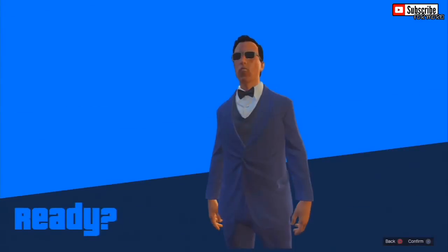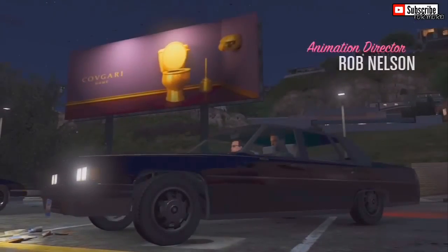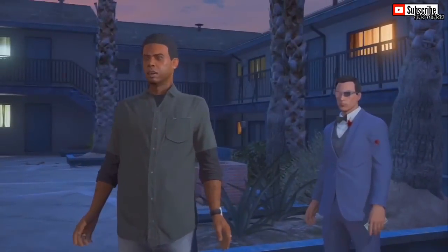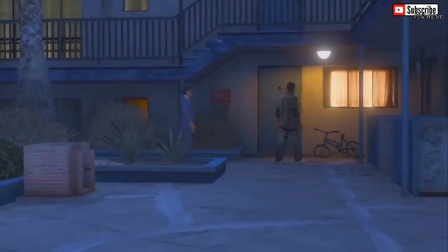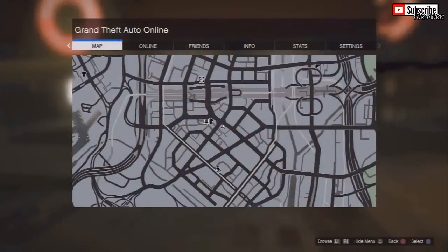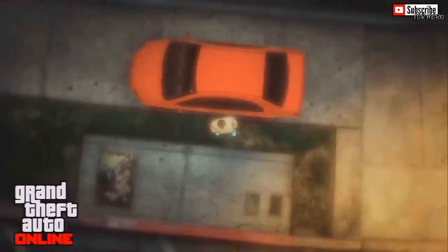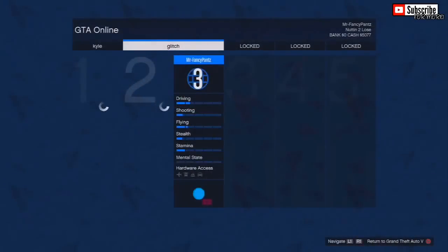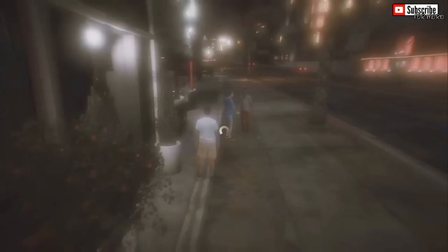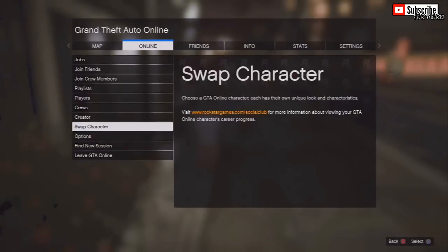Once you guys confirm these settings, you might get the option to skip the tutorial if you've already completed it before. As shown by the gameplay in the background, AllSilenced chose to do the tutorial — I'm not really sure whether this affects the glitch, but I'm pretty sure it doesn't. Now once you've done that and you're online, whether you did the tutorial or skipped it, go ahead and switch back to your main character. Once that character has loaded into GTA Online, switch character again back to your second character. So to recap: complete or skip the tutorial, go back to your main character, then switch back to your second character.